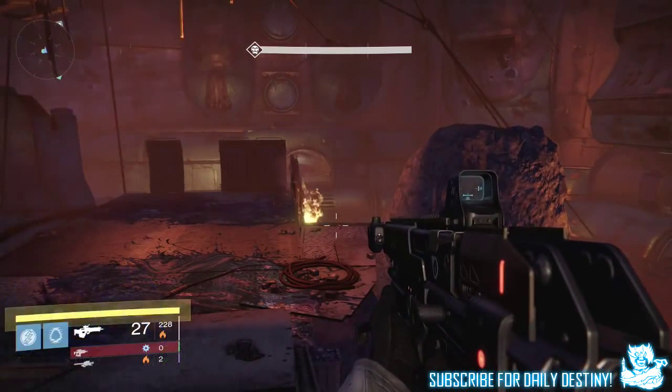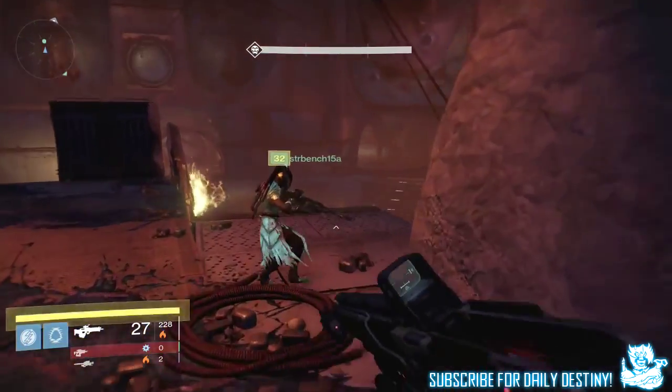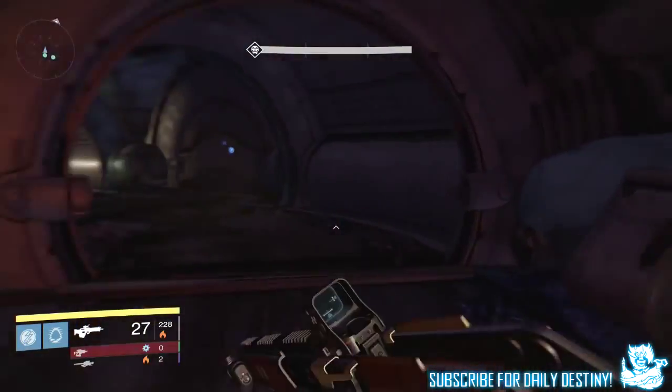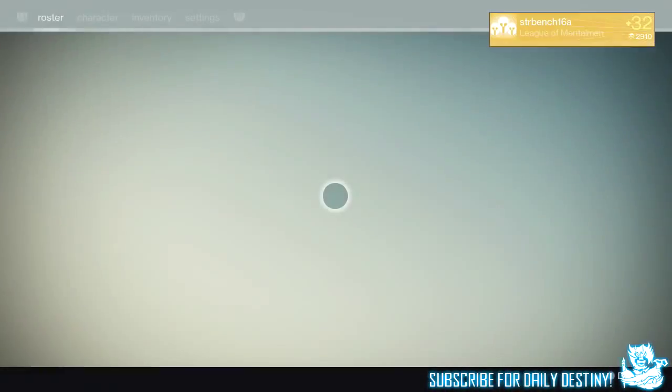This room basically goes by what its name states — there is treasure everywhere. In this room there are three chests, the center one being the goodie bag, which requires a key to open — a treasure key — which can be rewarded from completing the Prison of Elders, but at this current moment in time I'm not sure if it is guaranteed.